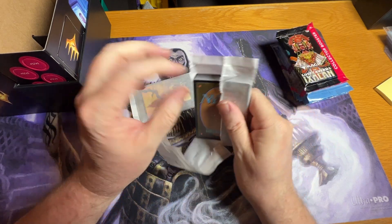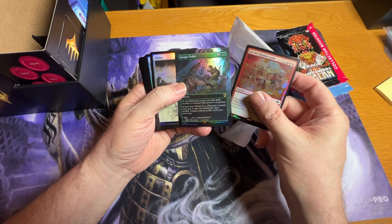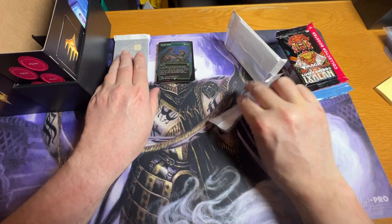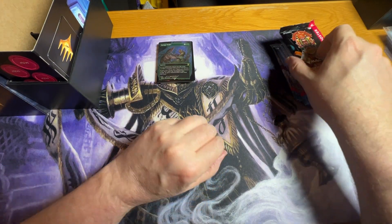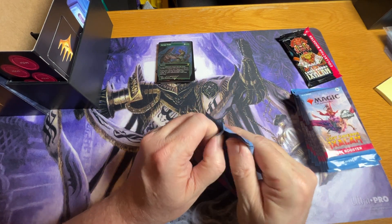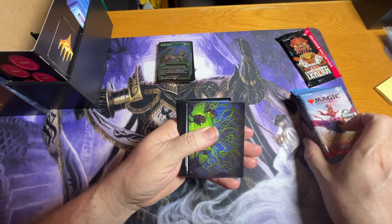Let's hope it's something we don't have — and it is Savage Order foil. At least it's got a little value and it may be something I need. Not sure on that one, but I'm not unhappy with it. Let's get into the rest and hope for more Jurassic Park cards, because they have been hard to pull out of the set packs for me.